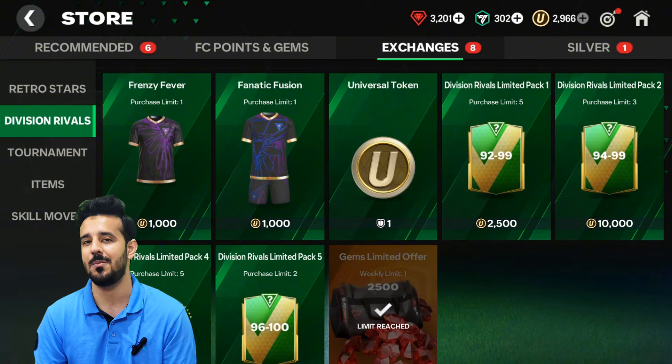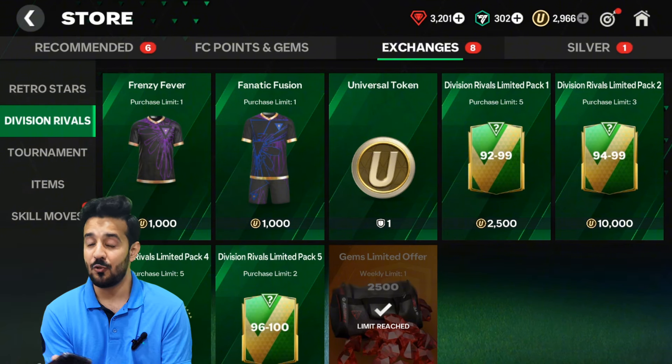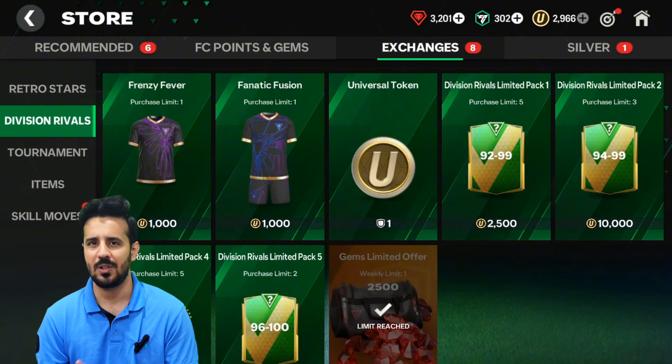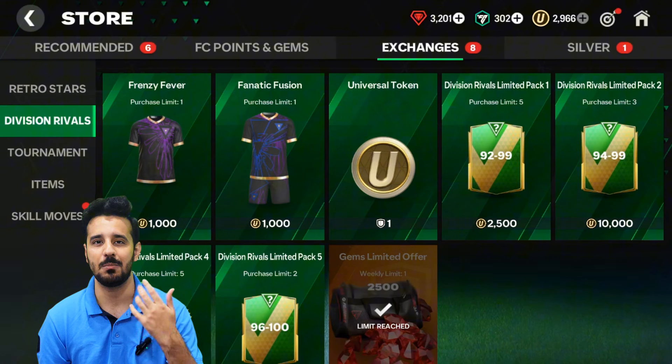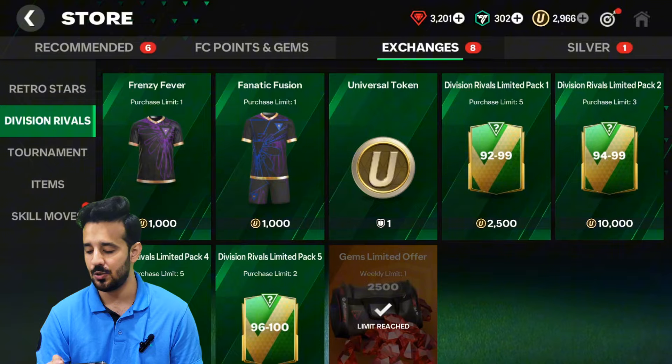If you are lucky you will get a lot of good rewards from these Division Rivals tradable packs — don't go for untradable packs, open tradable packs. I think you will be able to make 50 million to 100 million coins for free before the flash sale or before the anniversary event, which will help you get good players from the anniversary event. You can also do investments before the anniversary event or flash sale.